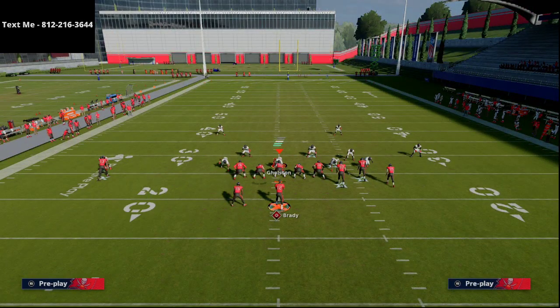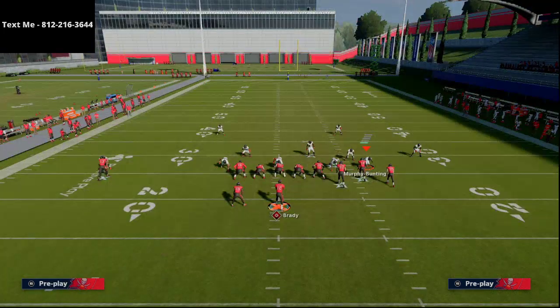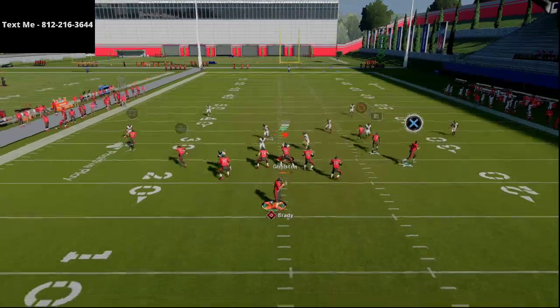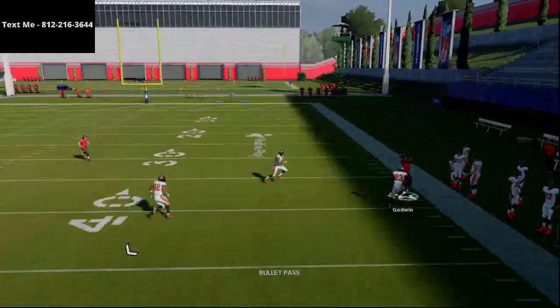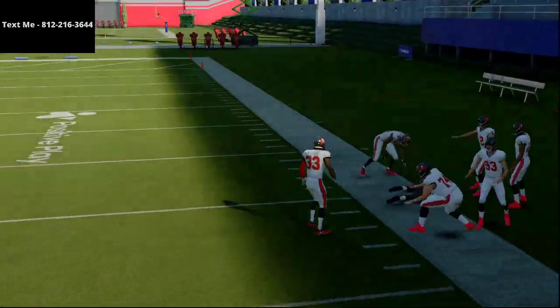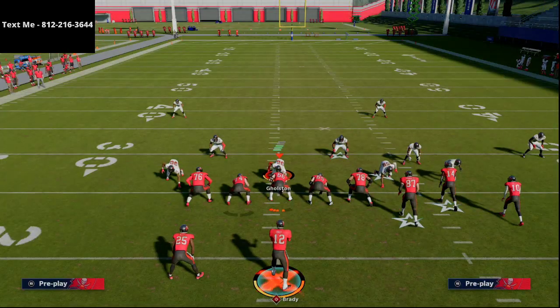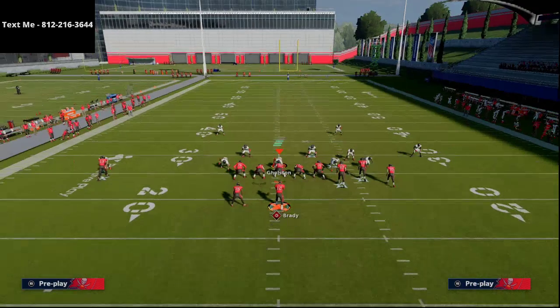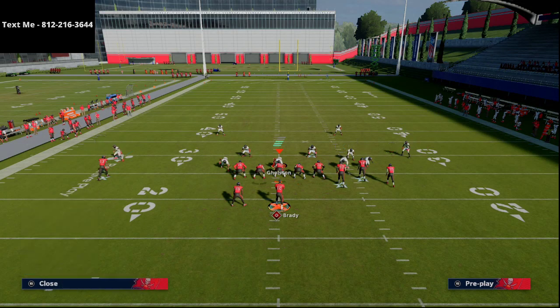Now what if they run Cover 2 Mabel? They might take this guy and drop him into a purple zone. This is a 30-yard purple zone — and you'll see he can pass lead that up and get over that purple zone. So this route combination gets over every underneath zone in Madden NFL 21, and it's going to force your opponent to get out of Cover 2.